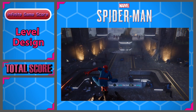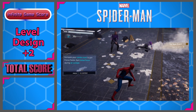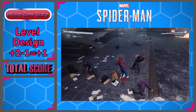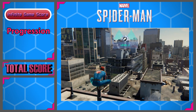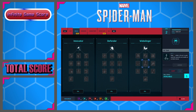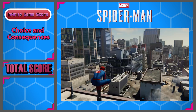Level design: the levels are vast with each environment providing advantages and challenges. Two points. However, there was a technical difficulty where it loses a point for lighting issues. Sense of progression: the skill trees and advantages of each Spider-Suit you find lend to a good sense of progression. One point. Choice and consequence: unfortunately, there are little to no true consequences in the game. Minus one point.